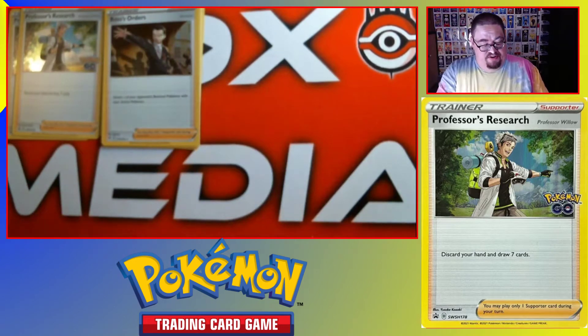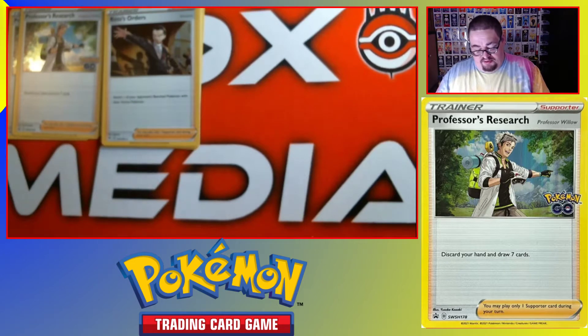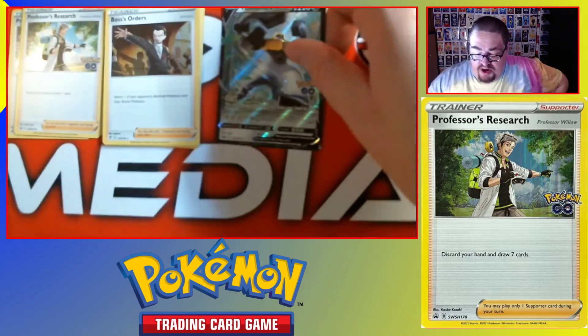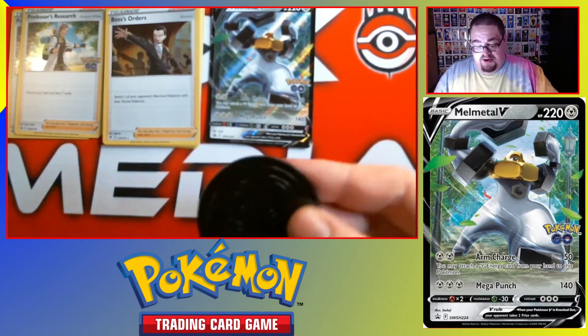Let's leave the packs for later. In this we have the code for the deck, Special Conditions, your life counters basically. These play mats actually feel pretty good. And then Quick Start Rules and more explanations. We've got Melmetal V. We have Melmetal V's coin — that's pretty cool.